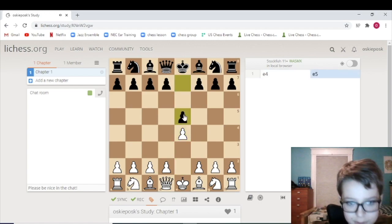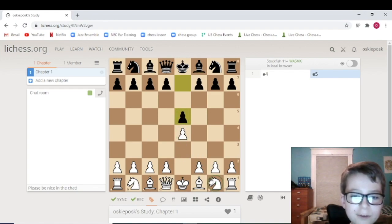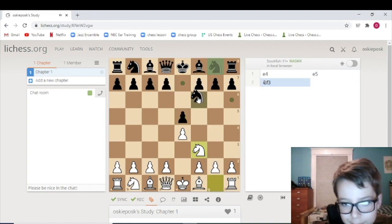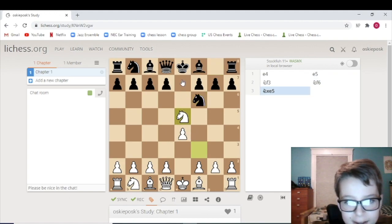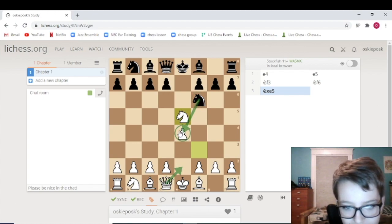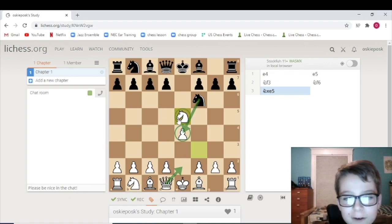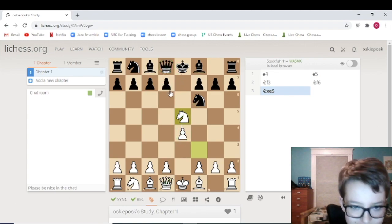e4 e5 — this is classic, pretty normal stuff. Sometimes it can go into the Ruy Lopez, but this is the Petrov. And then usually after knight takes, you go pawn d6 to attack the knight and come back. Because you can't take right away, because then queen e2 and after the knight moves, you have a discovered check and then you win the queen.